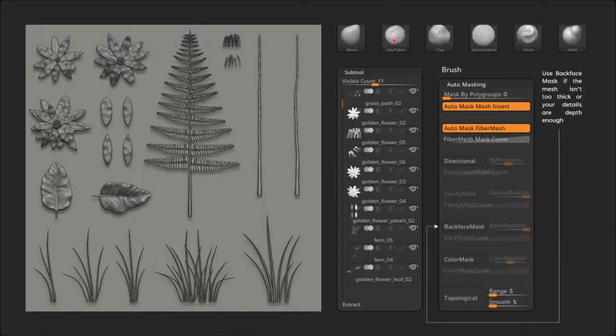Everything was made with Clay Tubes, some Smooth here and there, and Clay Tubes again — that also applied to the little lines in the petals. I also like to use Pinch. I didn't use Pinch except for the leaves, which I ended up not using. For the leaves, I just took a petal, stretched it, and applied sculpting — like when you grab a sphere from ZBrush and stretch it as much as possible.